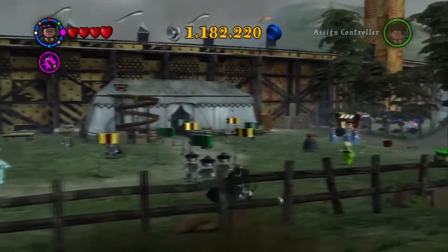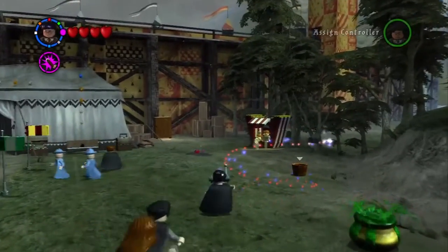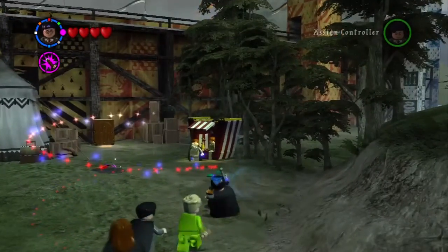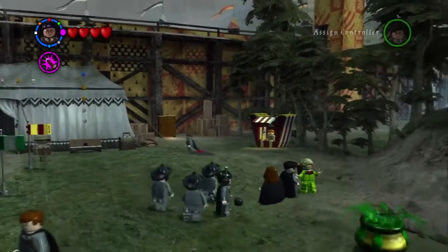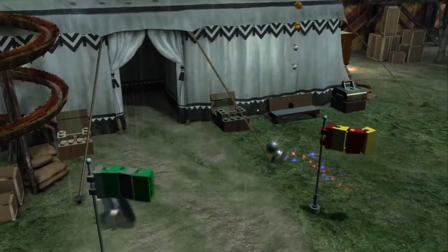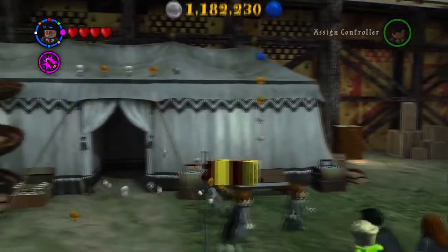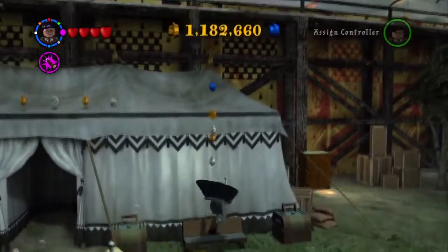There's also a Polyjuice Potion right there that you can drink if you need to change into a different character. There are three Dementors following us as well. I'm not going to do anything special with the Mandrake really. Except with this — it will actually roll into this chest here, and you don't get anything special from that chest, except for a few studs.